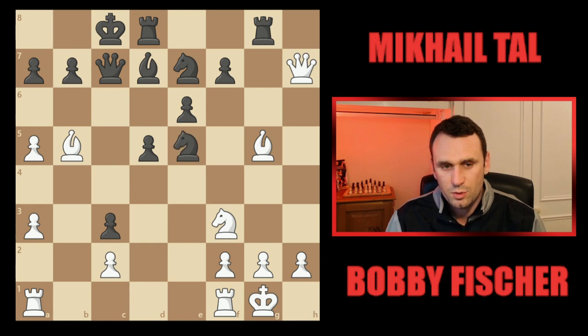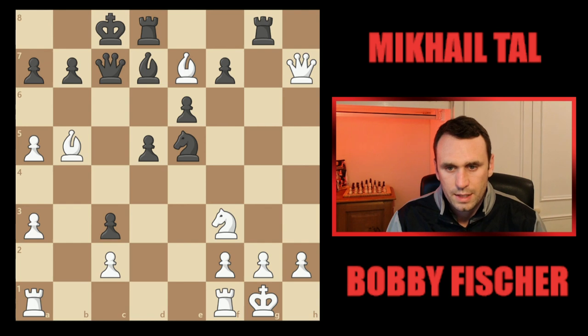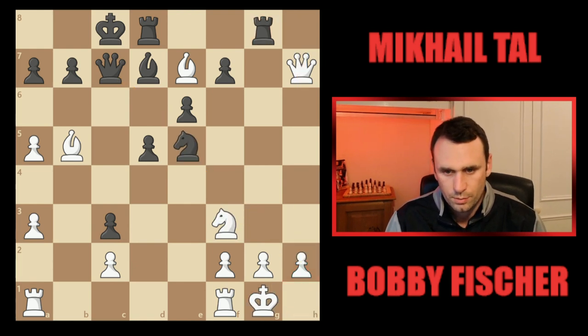Tal plays the best move here, which is takes on e5. Already there's a piece hanging — he's leaving his knight on e7 hanging — but that's immune. If you take it off immediately, then black takes on f3 using the pin of the pawn; after the king goes, you've got rook to h8, and there's massive problems: all the pieces are converging on h2, you're about to get mated, lose your queen, the whole thing's completely busted. So you can't take on e7.